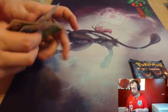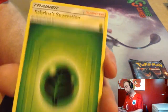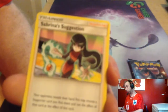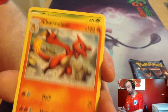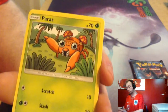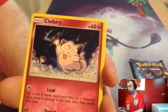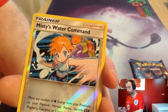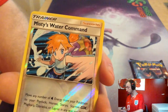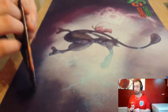One, two, three, four — yep. Kicking it off with: eight grass energy, Sabrina's Suggestion, Scyther, Charmeleon, Caterpie, Paris, Charmander, Clefairy, Slowpoke, Misty's Water Command — reverse, nice — and Jolteon. That's a good pack!